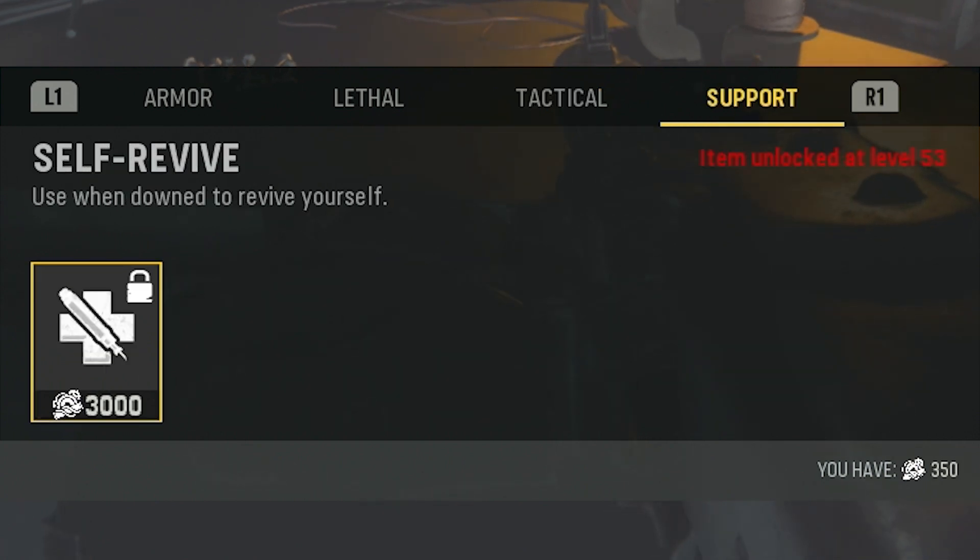Taking a look at the support category, there is only one support item in this category so far, and that is the Self-Revive. If you're playing solo and you go down and use the Self-Revive you spawn in with, you can always go to the crafting table and craft a new Self-Revive for 3,000 salvage. For co-op, you can always just walk up to the crafting table and buy a Self-Revive because you don't spawn in with one on co-op.